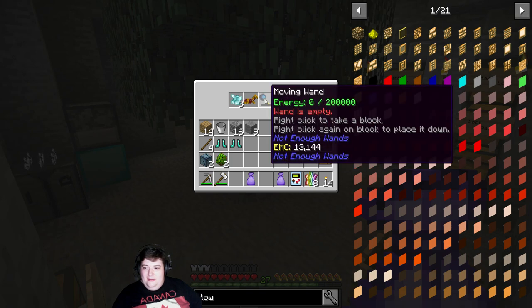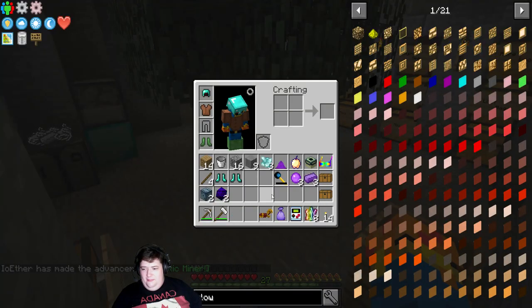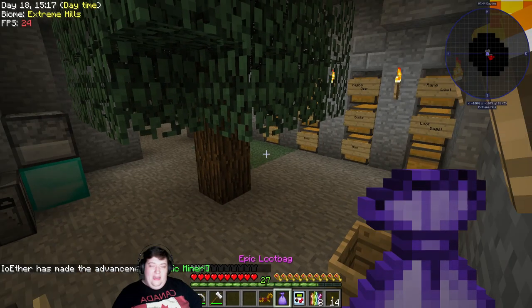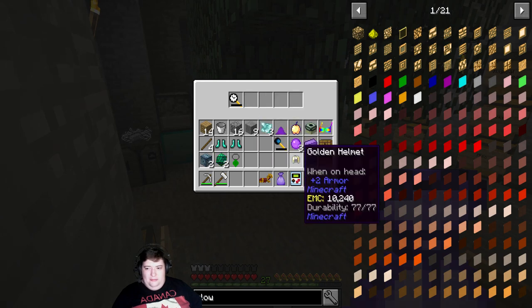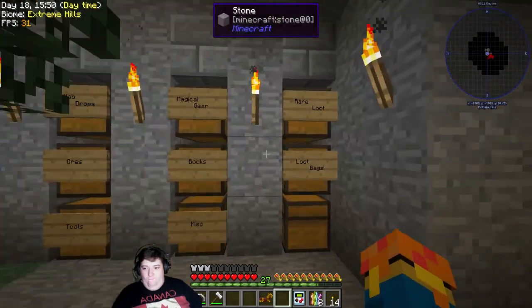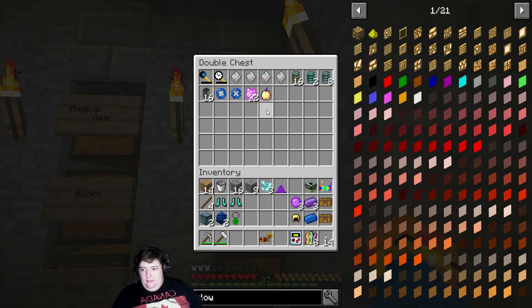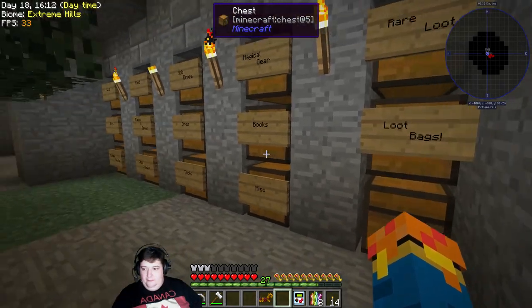Slime balls. A moving wand — right-click on a block and I can move blocks with a wand. Gold horse armor. And dimensional shards. That is epic. A kobold ingot — good. Gold helmet. An acceleration wand — right-click on a block to speed it up. I'm sure we can find a use for that. The Nodchapel is awesome. I'll start the rest of it later.